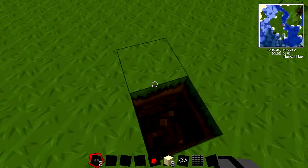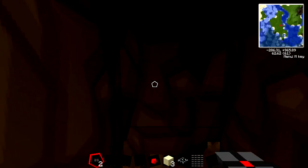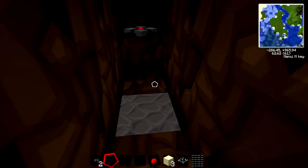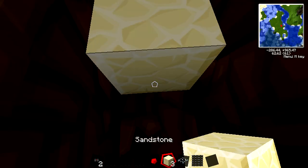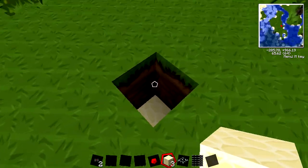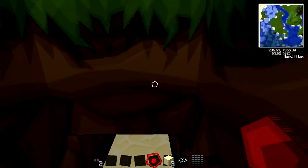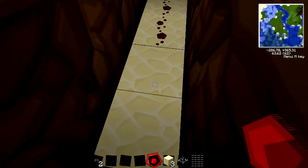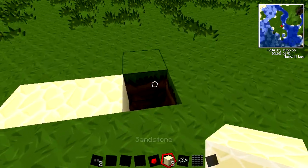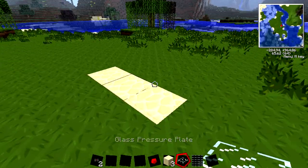For the underground design, you make it down like this, go over a couple spaces, and put it down right there. Then fill it in with sandstone, and you can fill the top in with dirt or anything. Then just wire it up, and imagine it being covered with grass — it's totally hidden underground.